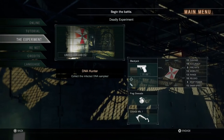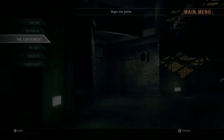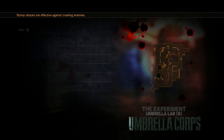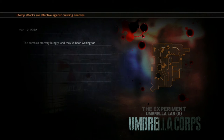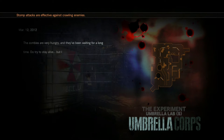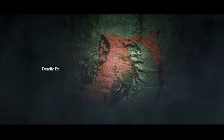Umbrella lab. Oh wait — what? I can't pick my customizable guy? Wait, what? It's been like two hours customizing the perfect umbrella agent, and now you're telling me I can't use it? Like, what the fuck? I really wish I could use my customizable character in this deadly experiment.